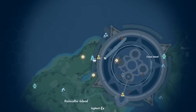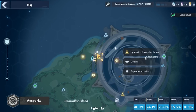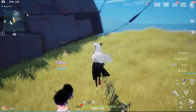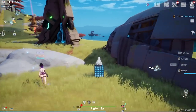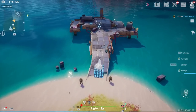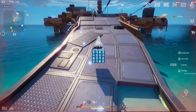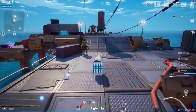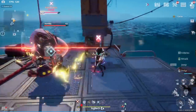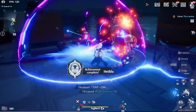Another spawn for the Thruster is back at the Raincaller Island fast travel point. We're going to this stronghold here, sort of in the water. Head right down here — and there's the enemy, Heathlou Powers. We killed him.